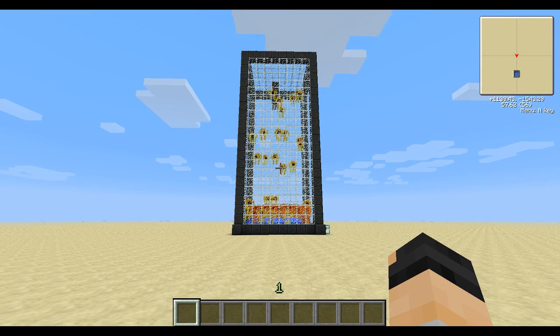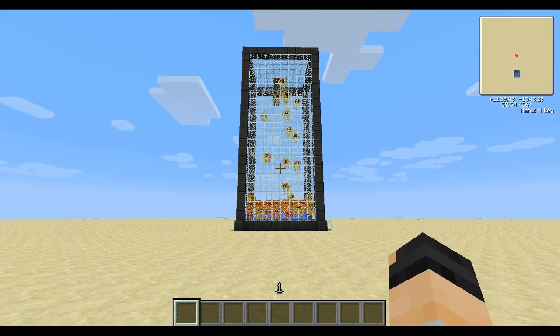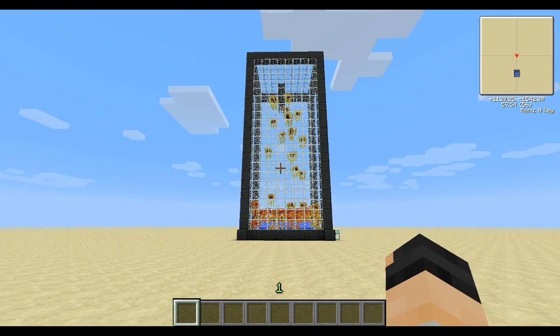Hey guys, Nova here with a tutorial for Feed the Beast Blaze Farm which allows you to produce around 6000 EU per second, and it's very resource efficient and quick to make.